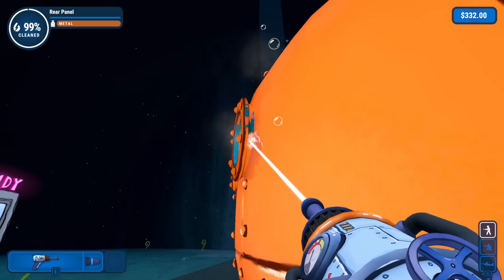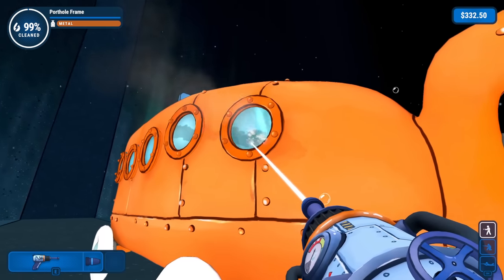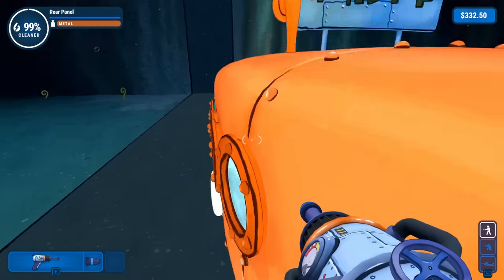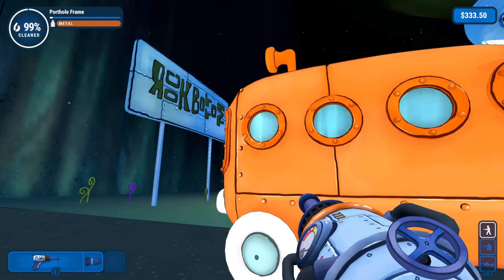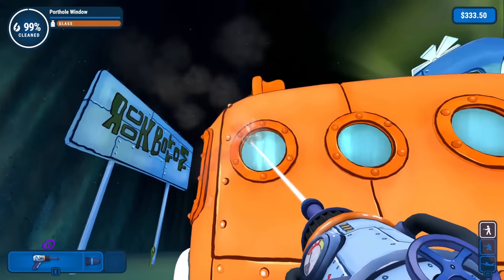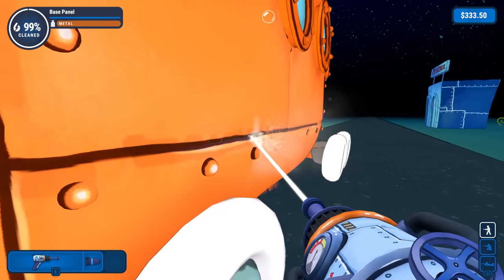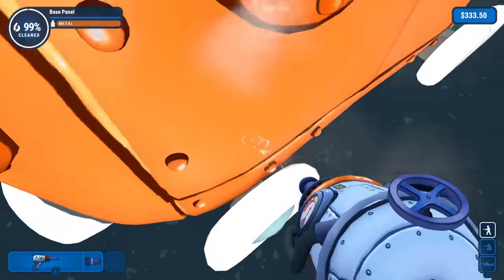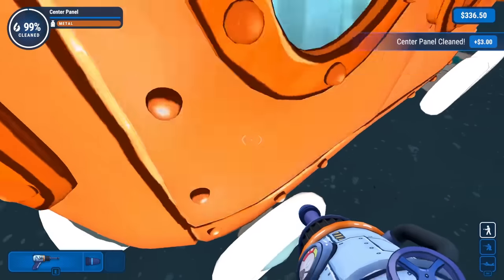This one is so much — got it. So what are we missing then? The rear panel somewhere still needs a little bit of help. There it is. We're at 99% — what more could there be? It's this porthole frame and the center panel. You see some extra gunk right there. Oh, definitely up here — it's all up here for sure. More there. Just a little bit more. That's it.